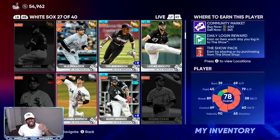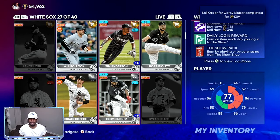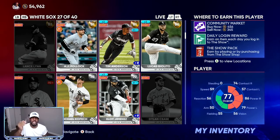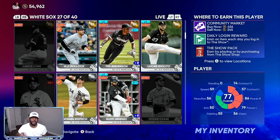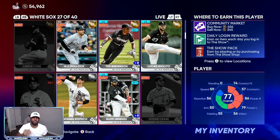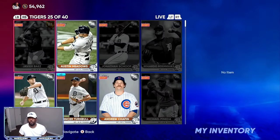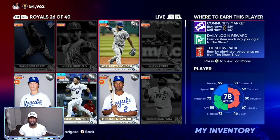Go through your inventory and find any silvers with value, and get rid of them — unless you're sure the player is going to get a plus four to plus five overall boost, because otherwise you'll be waiting a long time. A regular 77 playing up to an 81 overall is only 345 to 400 stubs, so even if he goes to 80 overall, you'd only have a 400 stub quick sell — a 50 stub profit. But if you find a 77 or 78 over 1,000 stubs, take that guaranteed 700 stub profit while the value is there.